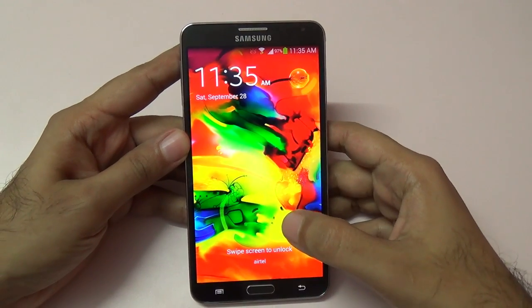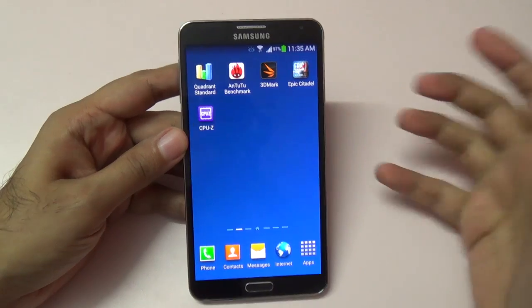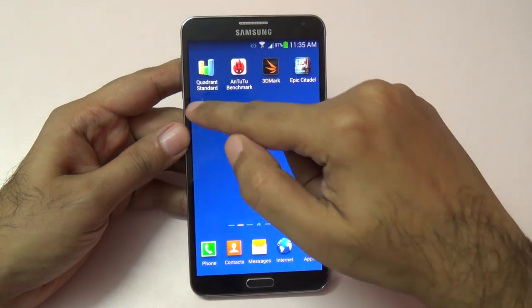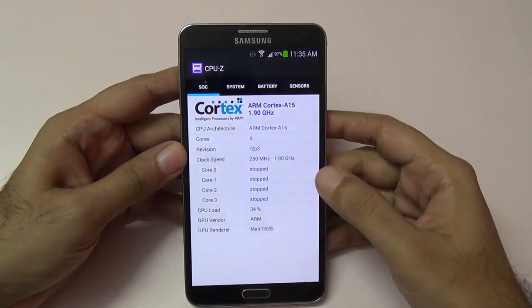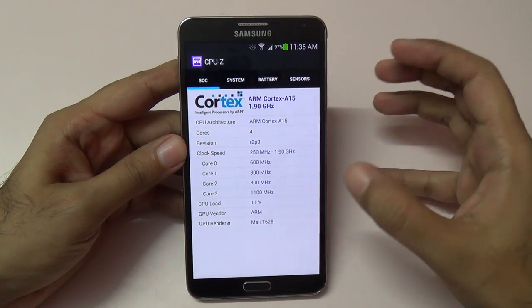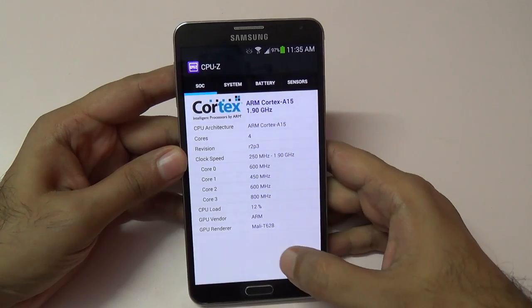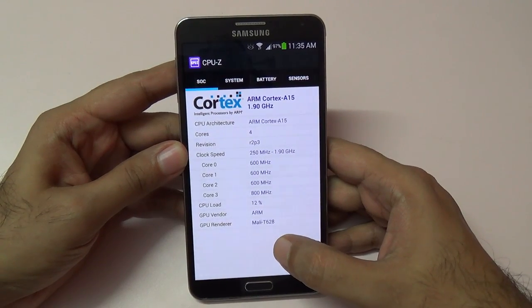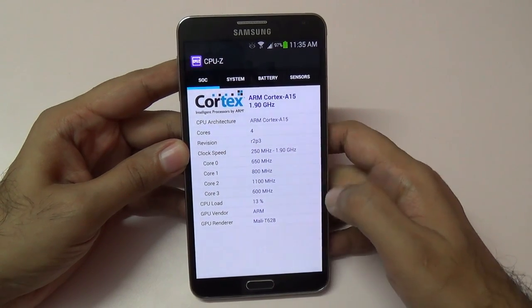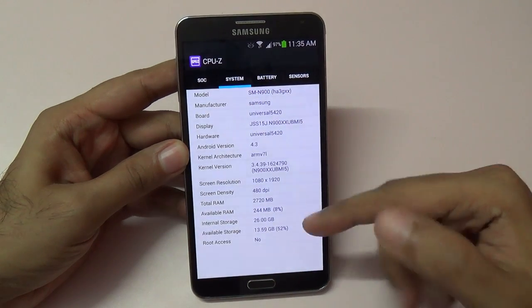Hi there, this is Ranjith and I have the Samsung Galaxy Note 3 with me. This is the Octa-core version. As you can see, it runs the ARM Cortex A15 architecture — it's not showing the A7 cores, but this is an Octa-core version. The difference is that it has a Mali 628 GPU.